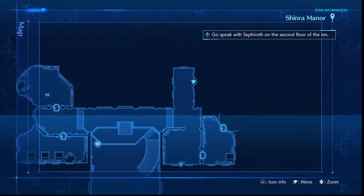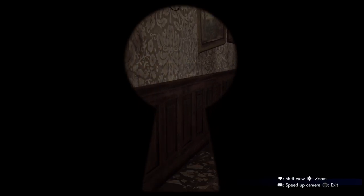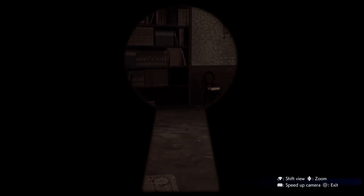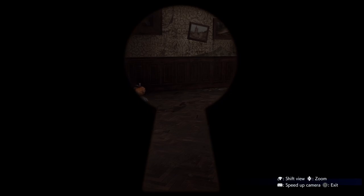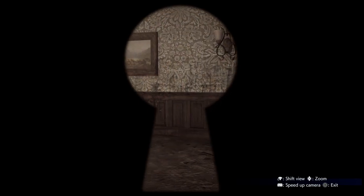For the first digit you'll want to come to this door and count how many books are not on the shelf. For the second digit, come to this door and count how many monsters you see. Be careful as I had one hiding in the corner.